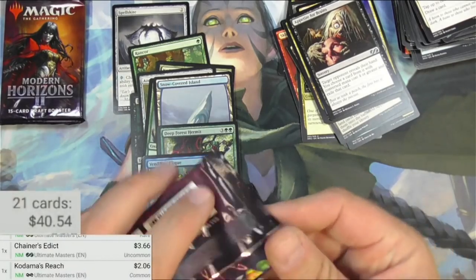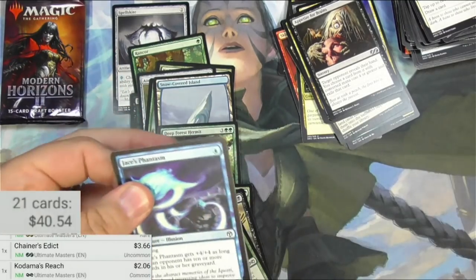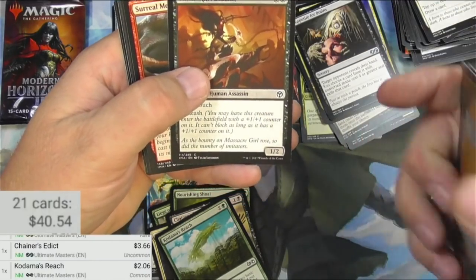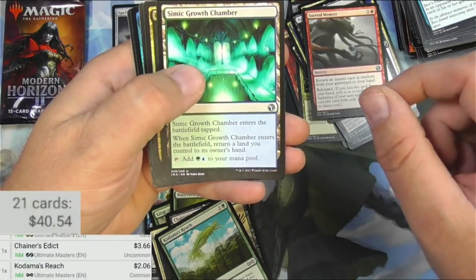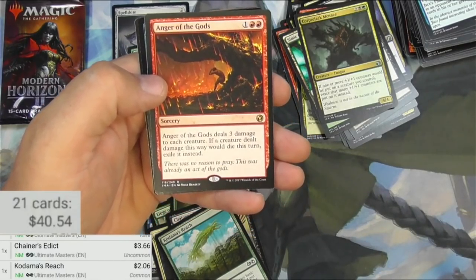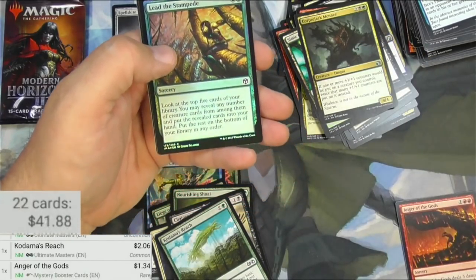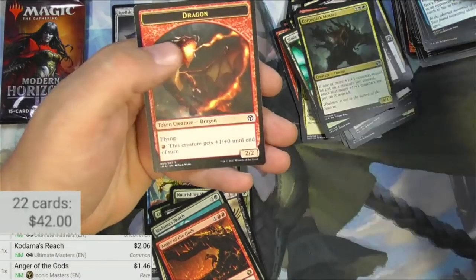Iconic Masters up next — regular pack. Chasm's Phantasm, cool card. Hammer Hand. Newt, a Thrill-Kill Assassin. We've got a Surreal Memoir, Simic Growth Chamber, Corpse-Shack Menace, and Anger of the Gods. For one and two red, it deals three damage to each creature. If a creature dealt damage this way would die, it's exiled instead. It's pretty solid — it has been printed a few times and it's $1.46. Lead the Stampede, and there we go.